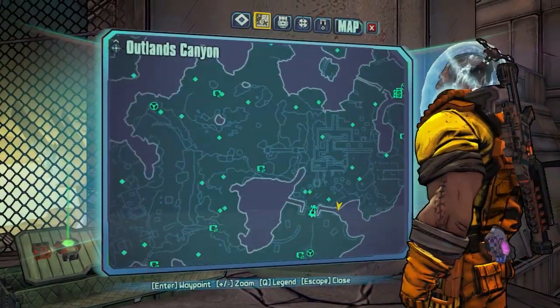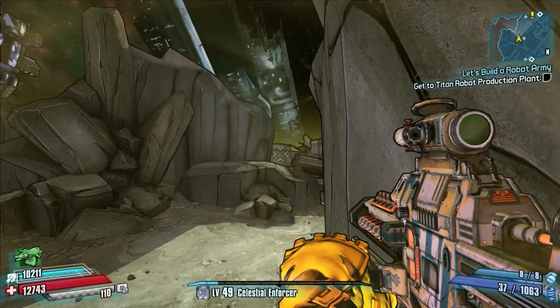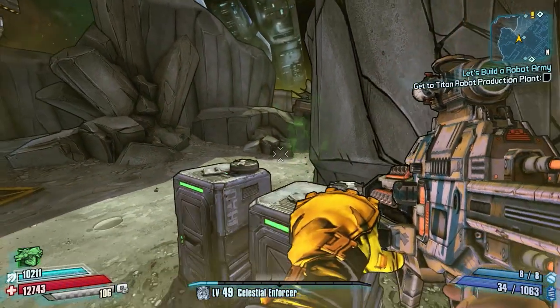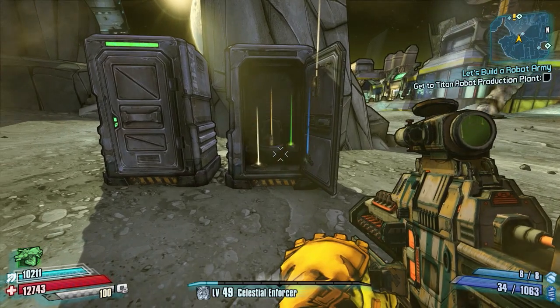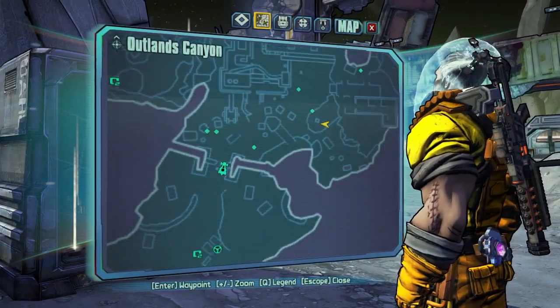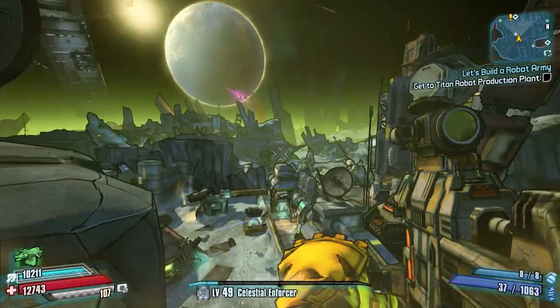I could have run to the next one but I didn't see it at the time, so we'll cut to it now. Basically that's near where we just were with the chest, near the pool where you find the map originally. On the right-hand side of these loot toilets, one of them will open up — there you have it. There it is on the map. For reference, it's just around the corner from the basketball mission.